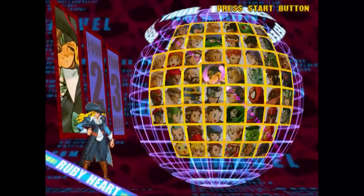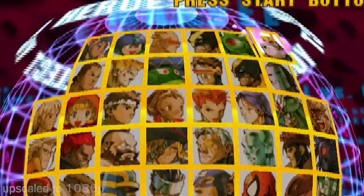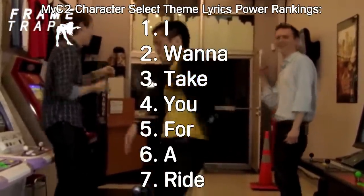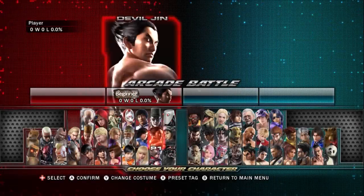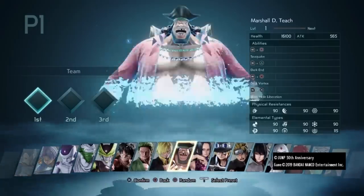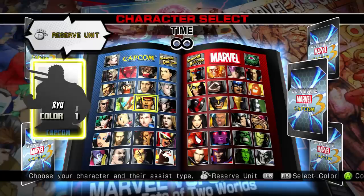For instance, Marvel vs. Capcom 2 doesn't have an amazingly well-designed character select screen — the characters on its outer edges are really tough to read thanks to the warping of the menu's globe-like structure, especially on a 4x3 CRT monitor. But the music — it's a six-second loop, it only features seven words for its lyrics, and it isn't really anything you'd listen to outside of the context of the game. But this earworm was able to stake a flag into the brains of anyone who's ever played Marvel vs. Capcom 2 to become one of the most memorable pieces of fighting game music in history. Good music is especially useful when you're staring at a bad character select screen for minutes because you can't find the character you want.